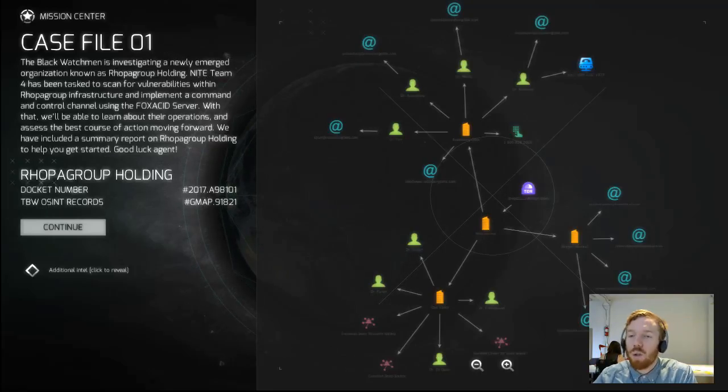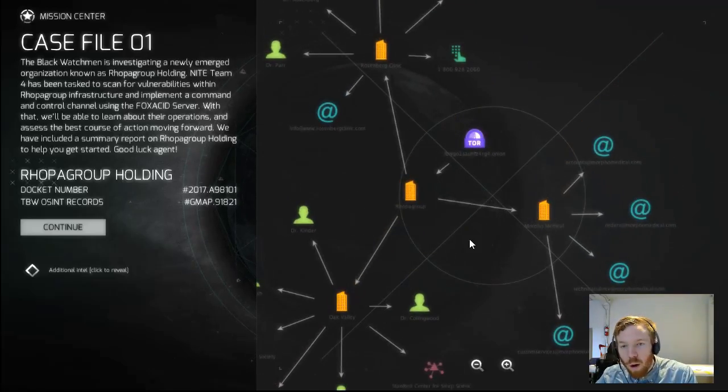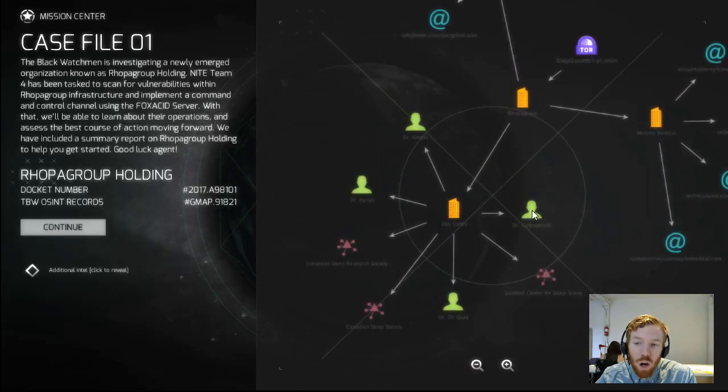This graph is created with a real-world tool called Maltego CE, which allows you to show relationships between organizations, people, and entities, graph their relationships, and figure out where they might be vulnerable and what they're connected to. In this case we're looking at RoboGroup, which has three entities connected to it: the Rosenberg Clinic, Morpho Medical, and Oak Valley. If you look at Oak Valley, all we really have to go on are people and organizations — there's no real connection to the online world here because we don't know their email addresses or any websites, so it isn't necessarily useful to us at this stage.